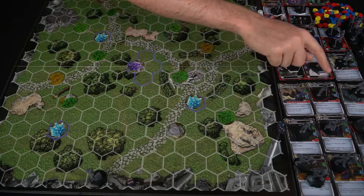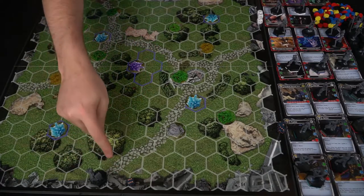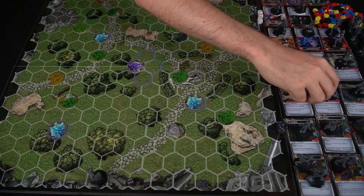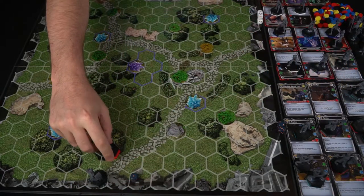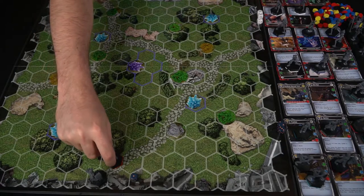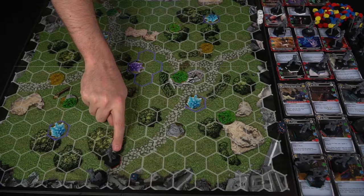For example, summoning the One Eye would cost five, lowering your resources to one, and he'd be placed adjacent to your summoner. Color pieces help tell the difference between players. Interestingly, these characters have a little notch indicating their front facing, because attacking from the front versus behind makes a difference in the game, specifically with certain abilities.